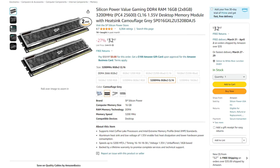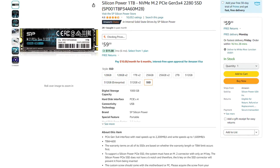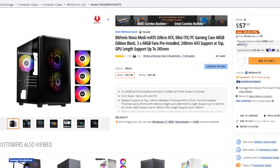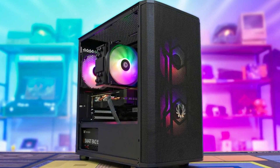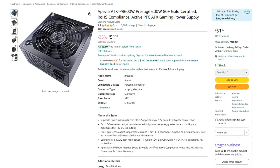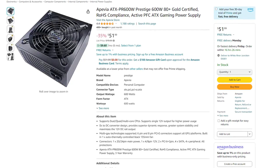We also have 16GB of DDR4 memory, which is enough for gaming, a 1TB Gen 3 SSD, a Micro-ATX case with plenty of airflow and three pre-installed fans — which is life-saving because adding fans yourself can get expensive and adds more steps to your build. Last but not least, we have a 600-watt 80 Plus Gold power supply.